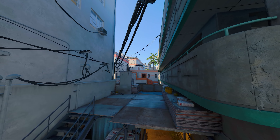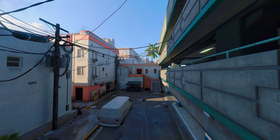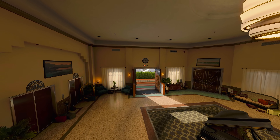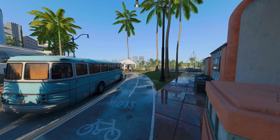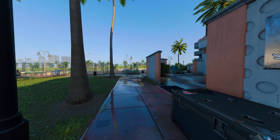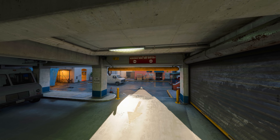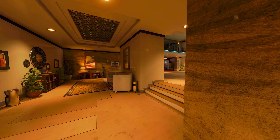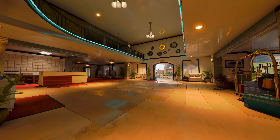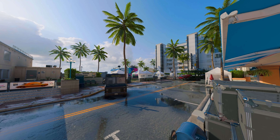Moving to new content introduced with Season Two Reloaded — let's talk maps. Miami Strike was introduced as a 6v6 map with a redesigned layout, pathing, and overall feel from the original Miami. Most notably, it's set during the day rather than at night, so visibility is much better. Playing it, I'm not 100% sold on it yet, but it has the potential to grow on me — I just need to learn the map a bit more.